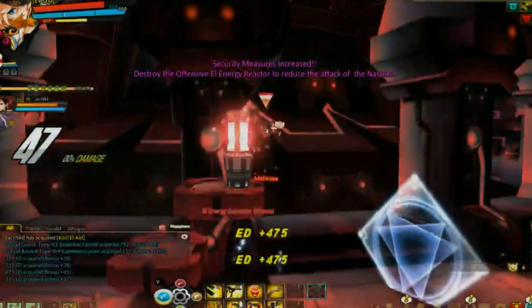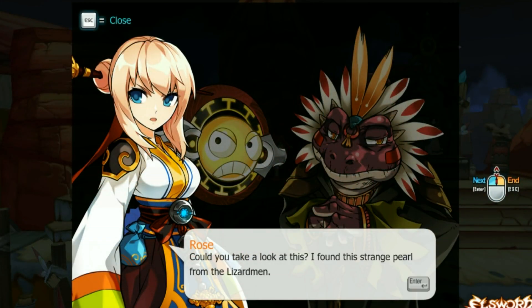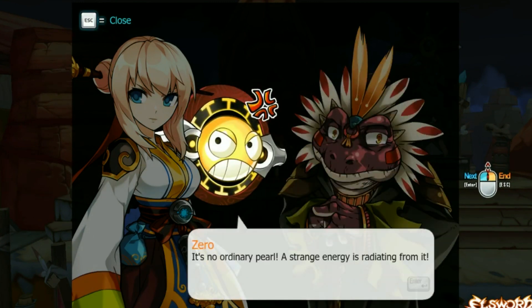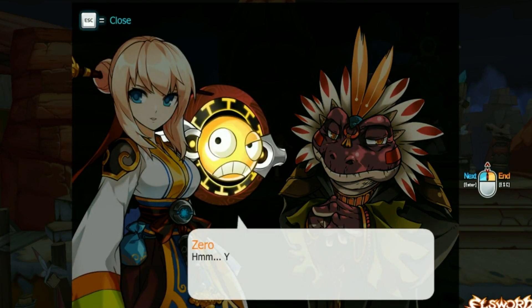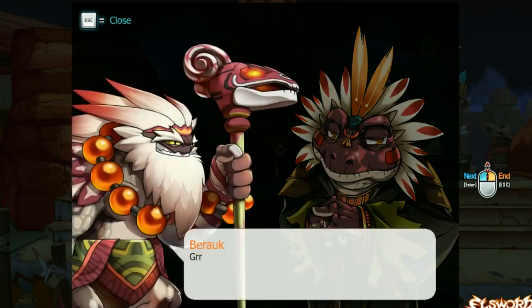Speaking of Rose, we should talk about the characters in Elseward. Elseward has a pretty sizable cast, and each of the characters in the game are just that — they're characters. They have their own personalities and personal journeys, and their own reasons for running through the story like they do. This is shown in the cutscenes between story events and missions, where each character has unique, fully voice-acted interactions with key players in the story.